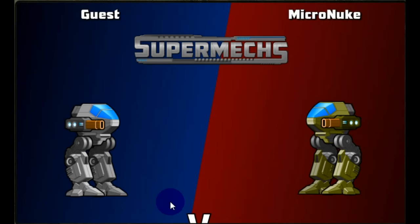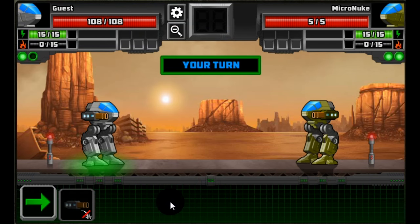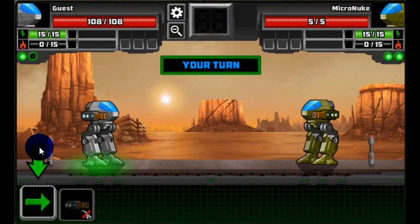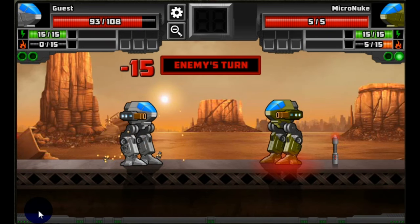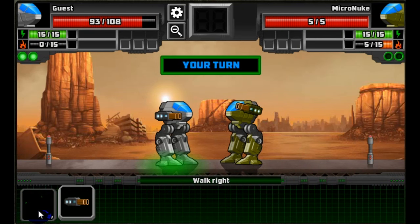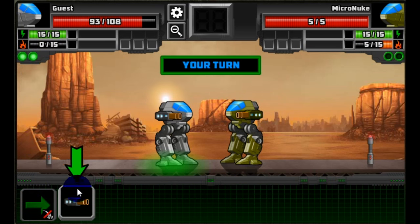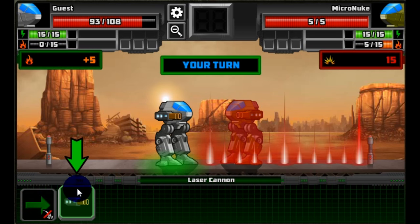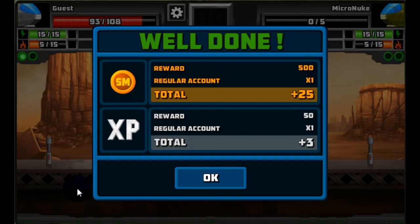Now you're ready to go and you'll be brought into your first match automatically. Follow the prompts on the screen — click on the walk forward button to get into range to fire against the enemy mech. You get one action point on your first turn and then two on every other turn. Click on your gun to fire and you've destroyed your first mech.